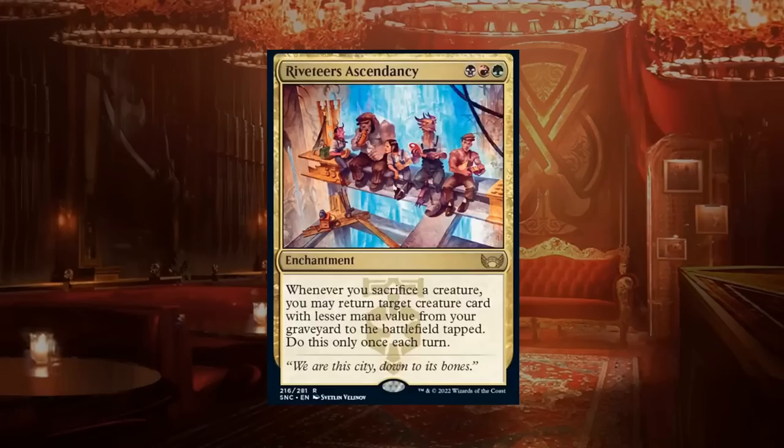Riveteers Ascendancy is a three-mana rare enchantment: whenever you sacrifice a creature, you may return a creature card with lesser mana value from your graveyard to the battlefield tapped, once each turn. Without blitz, this would be unexciting, but blitz sacrifices creatures end of turn — making Ascendancy suddenly much more exciting, chaining creatures back from the graveyard. It still requires some build-around, but if you're in the Riveteers you should be able to make it work. C plus for Riveteers Ascendancy.